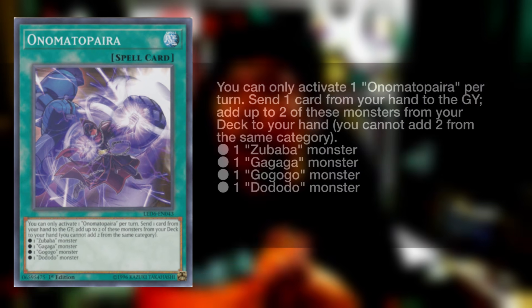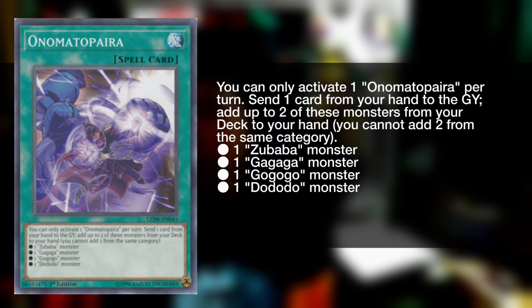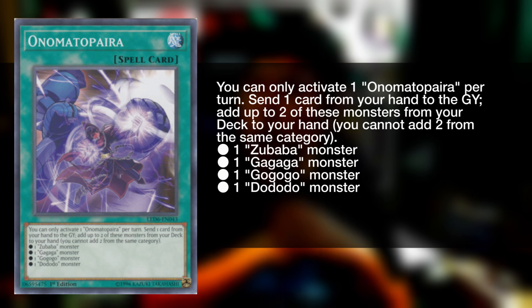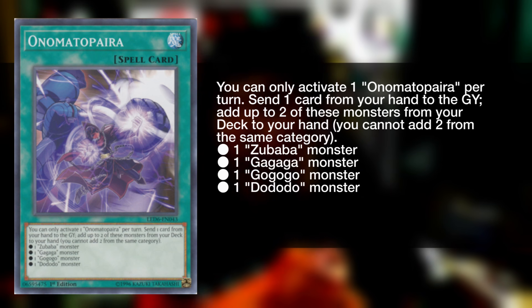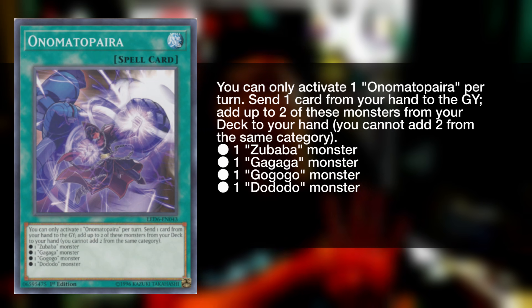Let's explain Onomatopoeia — the search card that searches two of Yuma's cards. The card text states: you can only activate one Onomatopoeia per turn. Send one card from your hand to the graveyard. Add up to two of these monsters from your deck to your hand. You cannot add two from the same category. The categories are: one Zubaba monster, one GaGaGa monster, one GoGoGo monster, and one Dododo monster. Now what happens when you add a monster like Utopic Onomatopoeia? Utopic Onomatopoeia is always treated as a Zubaba, GaGaGa, GoGoGo, and Dododo card.